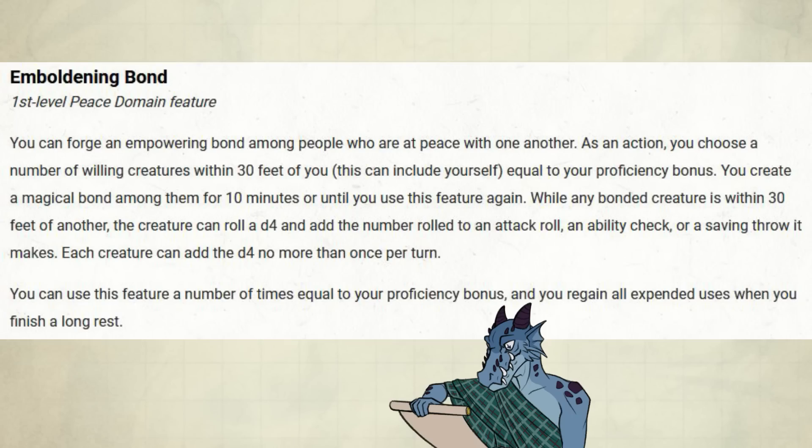Emboldening Bond. As an action, you choose a number of willing creatures within 30 feet of you — this can include yourself — equal to your proficiency bonus. You create a magical bond among them for 10 minutes, or until you use this feature again. While any bonded creature is within 30 feet of another, the creature can roll a d4 and add the number rolled to an attack roll, an ability check, or saving throw it makes. Each creature can add the d4 no more than once per turn. You can use this feature a number of times equal to your proficiency bonus, regained on a long rest.